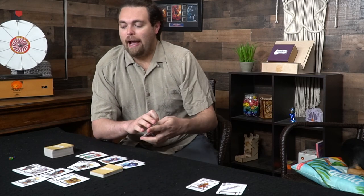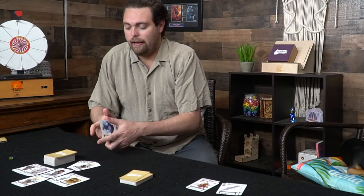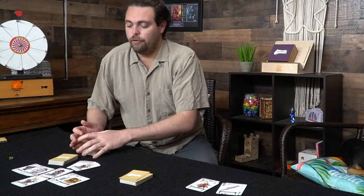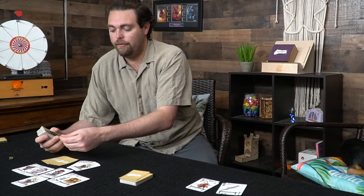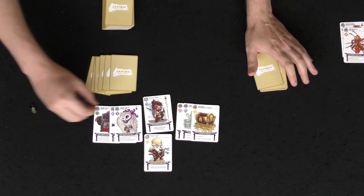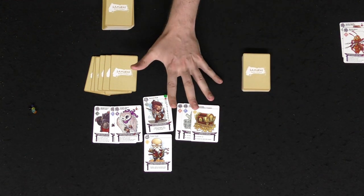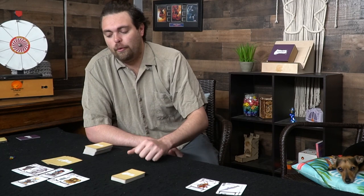The ninjas go back into the main deck. Every player draws seven cards from the ninja deck to start the game. Each player should have a starting setup like this. If you're playing with more players you basically just divide the heirlooms and guards equally, and everybody has one samurai and one sensei throughout the game.